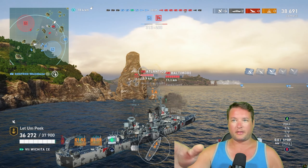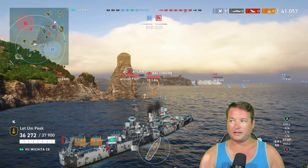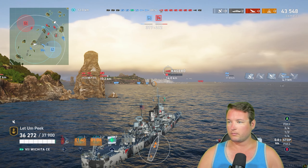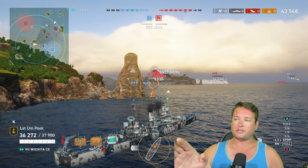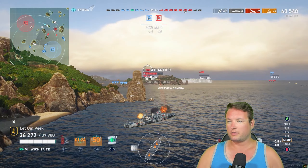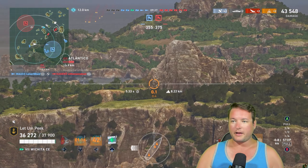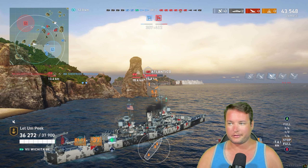You're going to want to have something like this angle. It's even more effective when these guys are charging forward, because it's allowing me to be farther behind this cover. This guy is concealed by the island in between, so I can get all three guns off. But if that island didn't exist, right now I would be spotted because I'm farther forward than I should be. But like I said, I'm not going to be spotted — so it doesn't really matter.